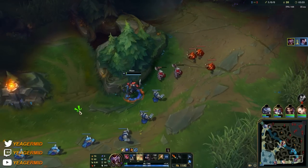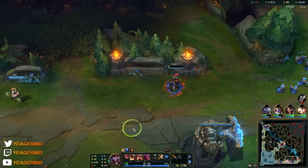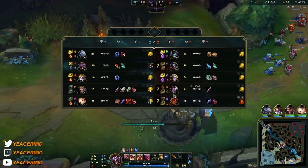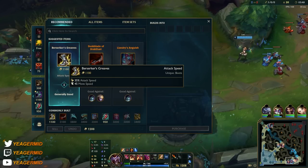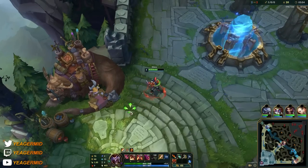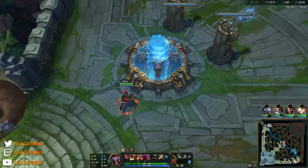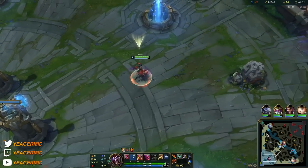We took down that shutdown — they just double-killed my bot lane somehow, but we got it. Now we're going to base and get the Berserker's Greaves. That's going to help with the clear, it helps with mobility so you can get to other parts of the map faster, and the attack speed is of course really nice. Backstabbing is really, really important on Shaco.